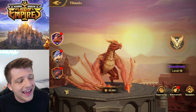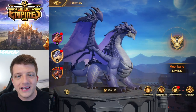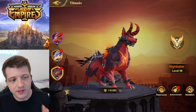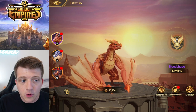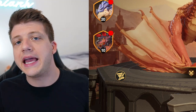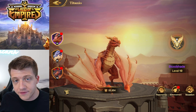The first is Bloodshade, a fire breathing dragon. The second is Moonbane, and the third — the newest — is a flaming hound called Nightsaber. We're going to break down each of them, starting with Bloodshade, because this is most likely the one you're going to focus on first, and you're definitely going to want to prioritize Bloodshade in the early game.